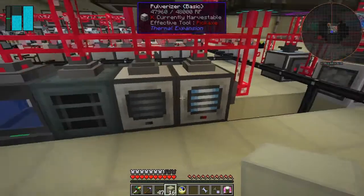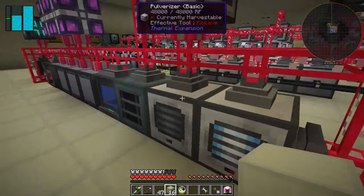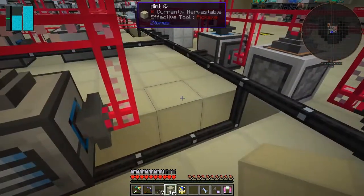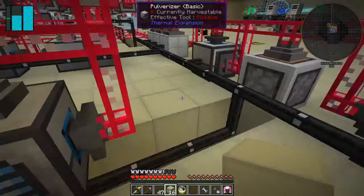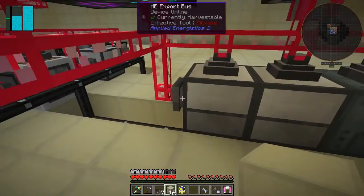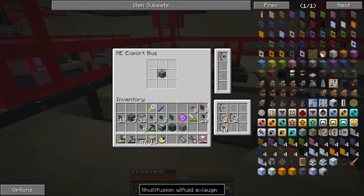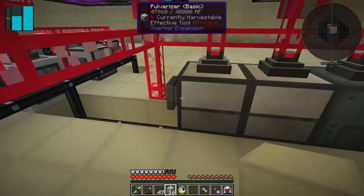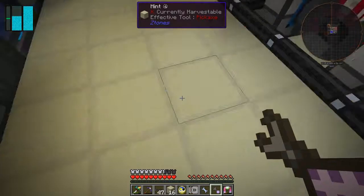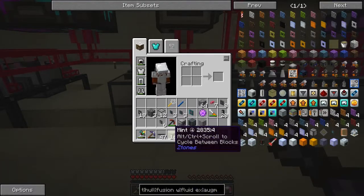All these machines will be powered up now. I need an export bus here - that's an import bus and that's an import bus, let's take those two off. I'm going to remove this export bus because it's got cobblestone in it - actually I want some cobblestone if I've got some. Let's remove this and make it look better.